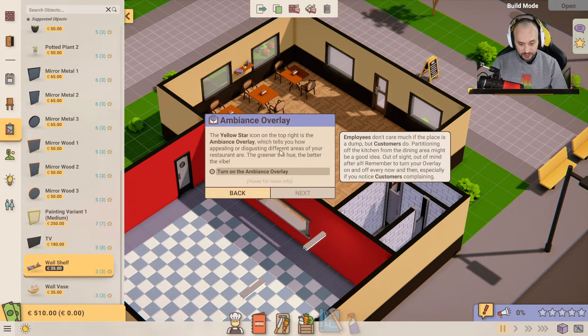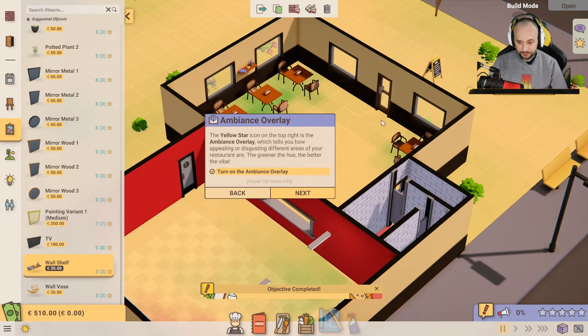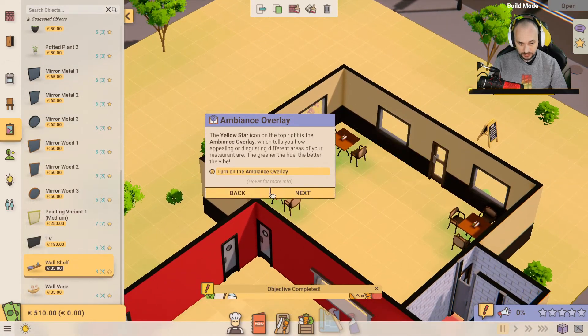Next — the yellow star icon on the top right is the ambience overlay, which tells you how appealing or disgusting different areas of your restaurant are. The greener the hue, the better the vibe. It's vibey under this one — nice. They're quite liking it over here too. That's good.